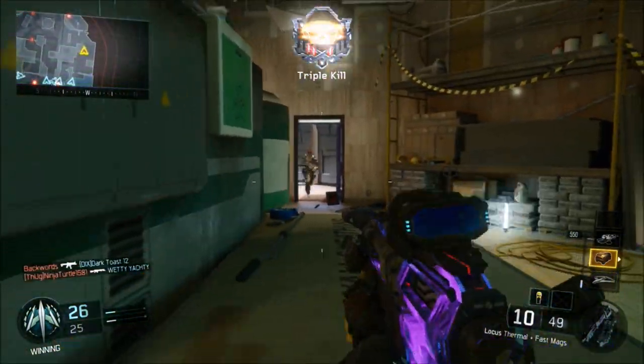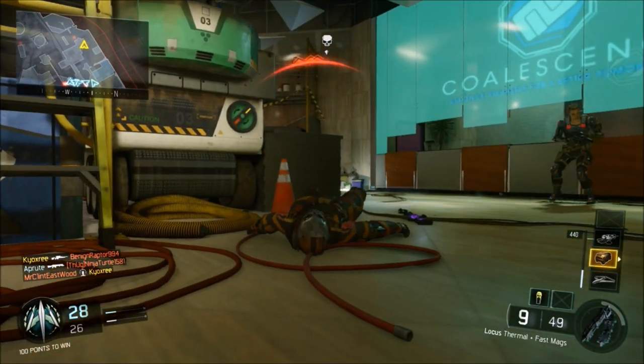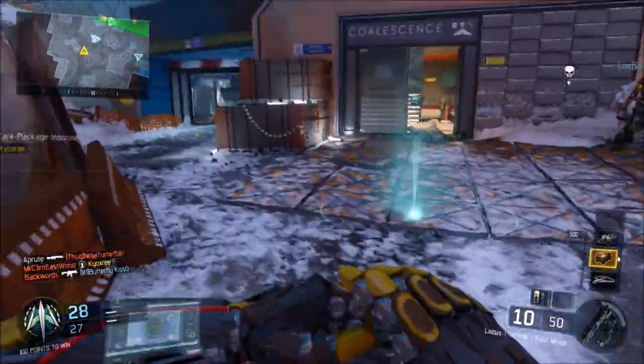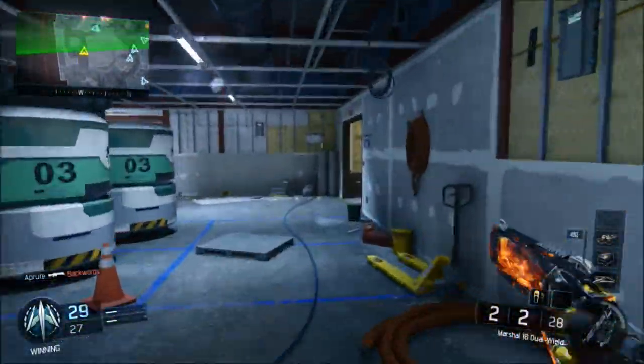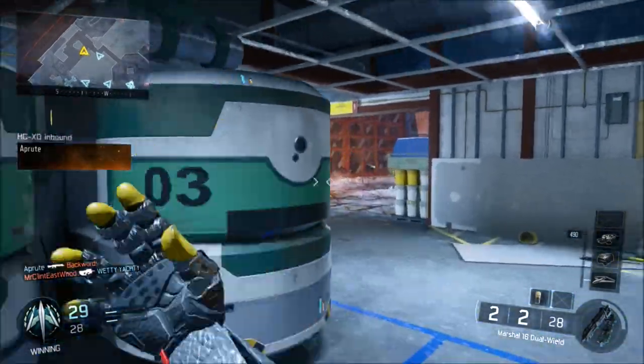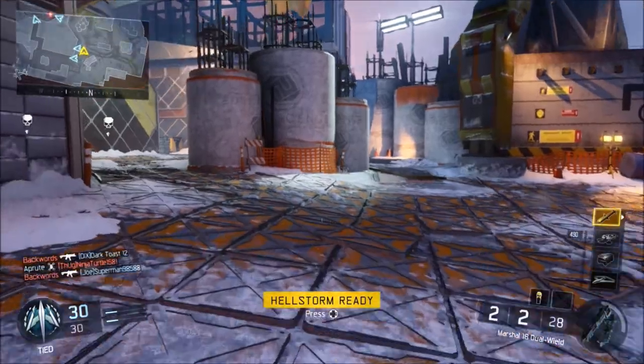Number 8 is Stronghold. This map is so nice — just a snow theme, beautiful. It's really good for competitive, good for all game modes. All around just a solid map, I really do enjoy it. However, it's one of those maps that you don't really enjoy it, but at the same time you really enjoy it. It's kind of weird, but yeah, all around it's just a good map.